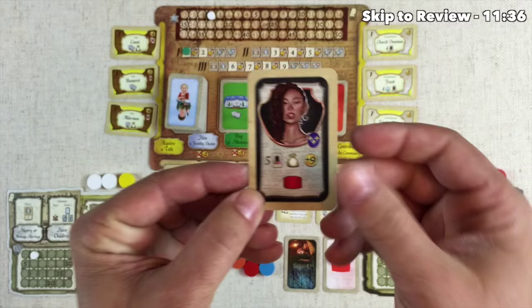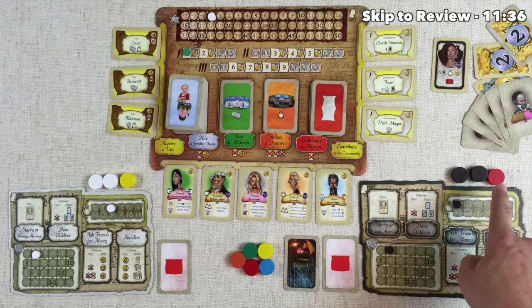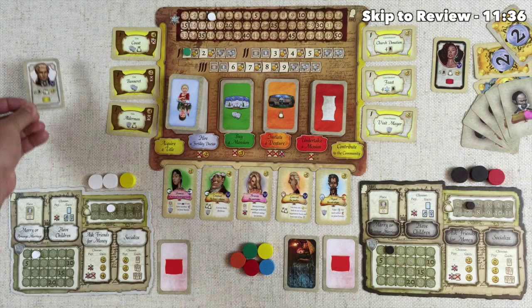Let's say the black player chooses a matriarch. They get nine money, a single income, and five random friends. In addition they get the red disc and they begin with a single income. The white player chooses to play with a patriarch at the beginning. They only start with five money but they have two income and six random friends along with their yellow disc.